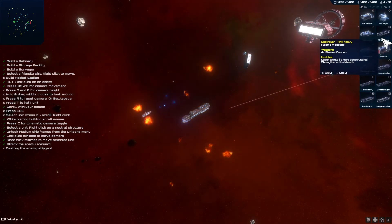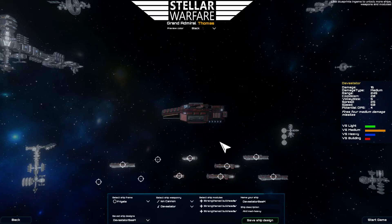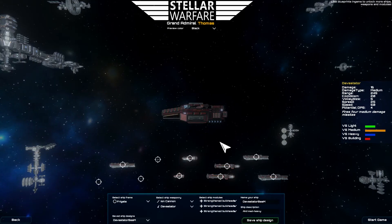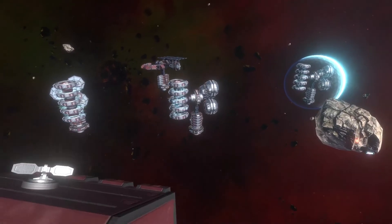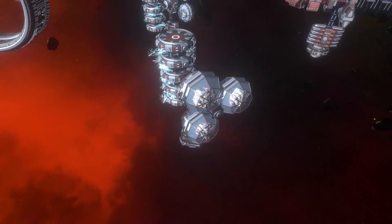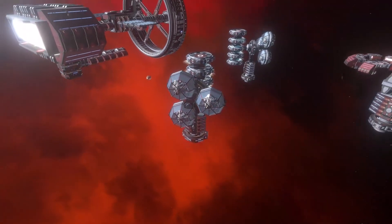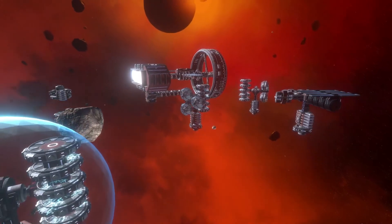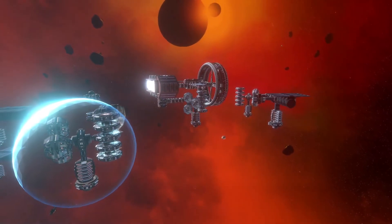Now that you guys have seen the footage of what they actually look like in game, I'm going to make a new guide on something else pretty soon. Until then I'm going to work on co-op wave defense, because wave defense is the most popular game mode right now, and people have requested that they want to play it with friends against an AI opponent. So I'll be looking into this next.